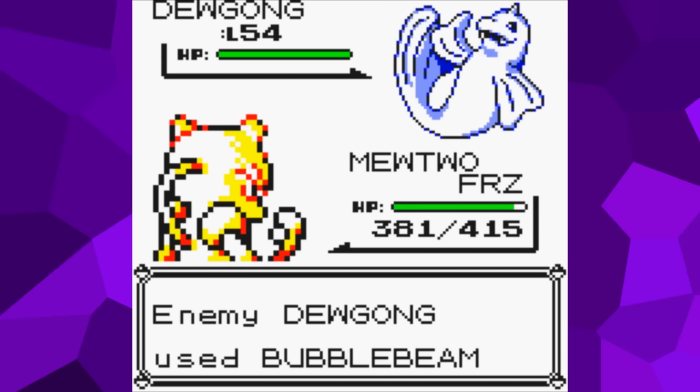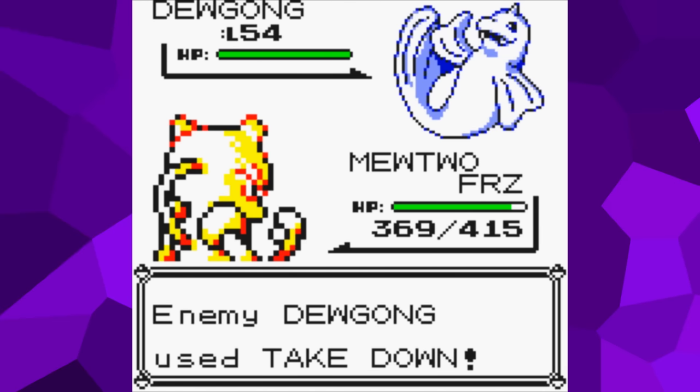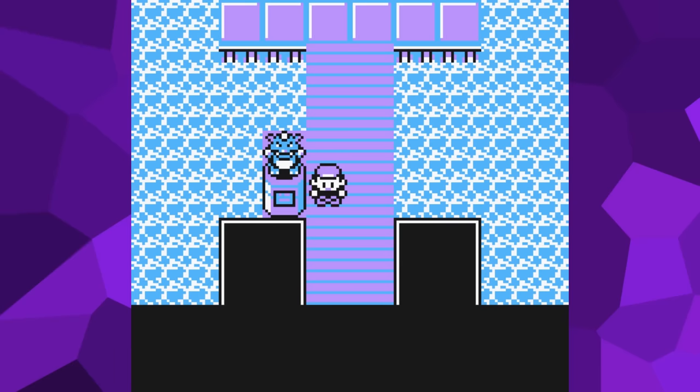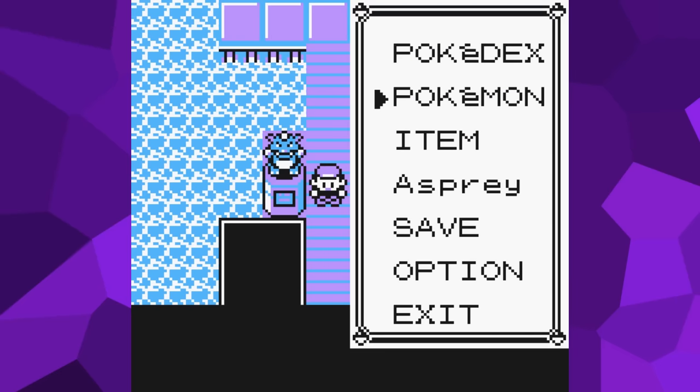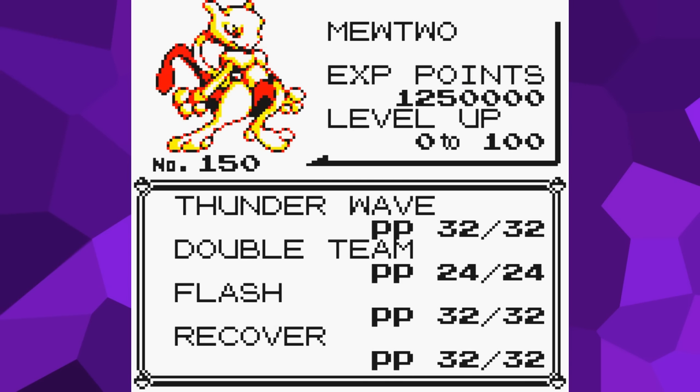While this is certainly an annoying situation, it's not exactly the worst thing ever. So next, we're going to make some changes to try and extend that time even more. For the next scenario, the player will still have a full party of Mewtwo, except this time they will not be frozen. When checking their moves, they will find that Mewtwo doesn't know any damaging moves and instead has four status moves: Thunder Wave to paralyze and occasionally stun Dewgong, Double Team to increase Mewtwo's evasion, Flash to lower Dewgong's accuracy, and Recover to heal Mewtwo for half of its max health. Using any of these moves will make the battle against Dewgong take much longer than 23 minutes.